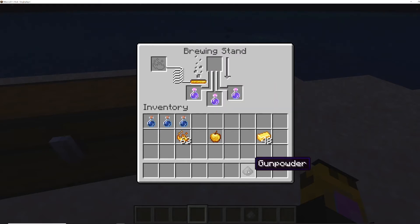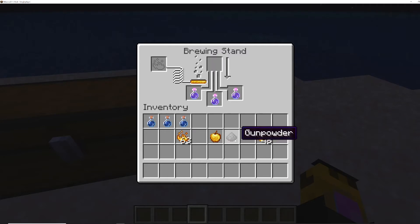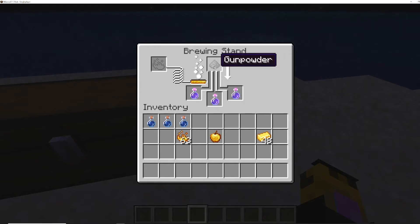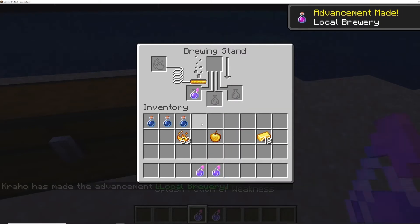We're not done there, because we want to make it a splash potion of weakness so that it'll have an area of effect instead of us drinking it. What you need then is gunpowder — put the gunpowder in the brewing stand, and once that's done you'll have three splash potions of weakness. We'll collect those.